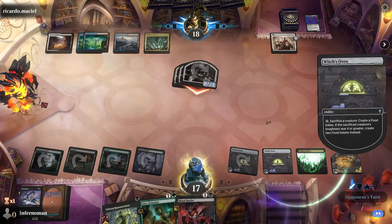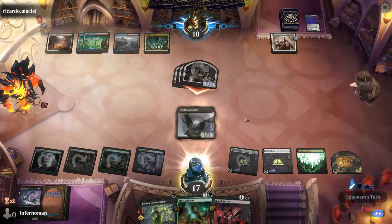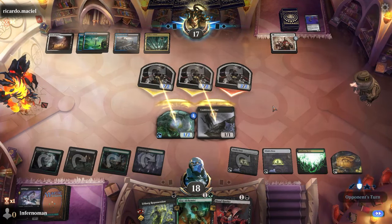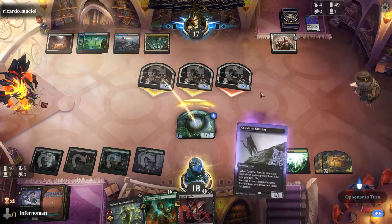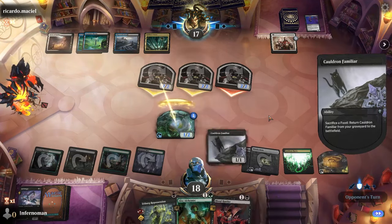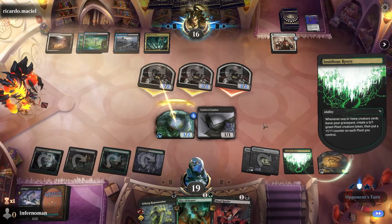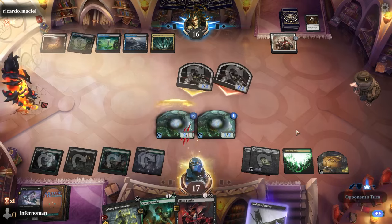Use Herbal Repossession ideally with the kicker cost, or use the bargain advantage on Back for Seconds to keep recurring creatures. No matter what your opponent throws at you, your biggest advantage is the ability to outlast them — you can keep recycling Binding of the Old Gods and Fell Stingers, and use extra tokens for chump blocking or as mana sinks while your game plan builds.